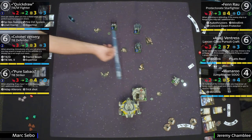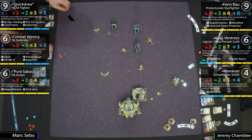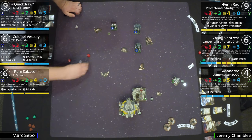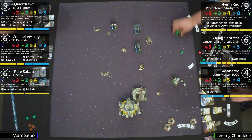Going down the list — Losslorrazz can remove a stress from any friendly ship at range two to get a free evade. Manaroo can pass tokens: the synergy is that if she passes a focus away and doesn't have one, she gets a focus right back. Beautiful. We've got more dice rolling — three hits, three evades. Sabacc was shooting back at Manaroo.